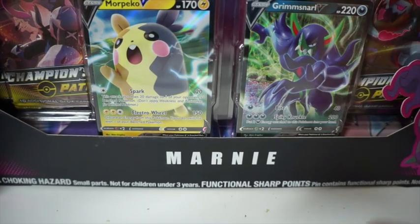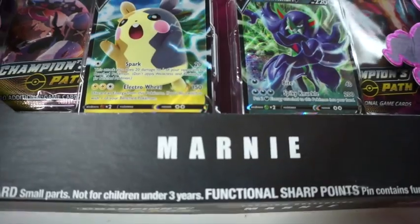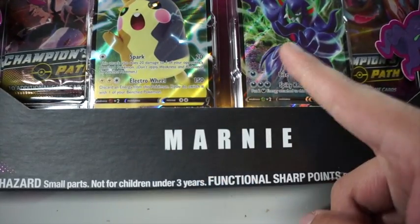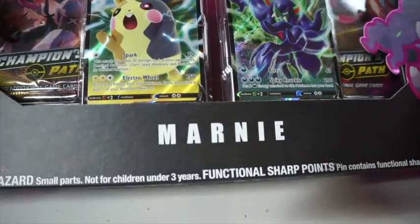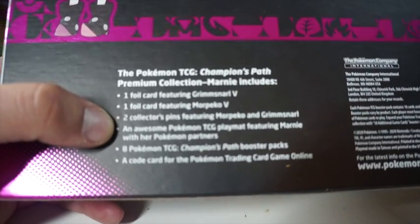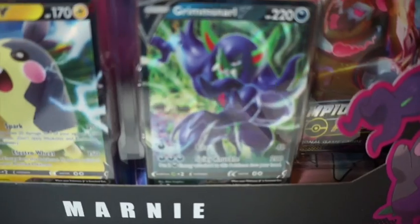Welcome back to Resville Trainer. Today we're opening up a Marnie box from Champions Path, which comes with a Marpeco and a Grimmsnarl V card, eight packs of Champions Path, two promo cards, two collectible pins, an awesome play mat, and a coin. I'm gonna edit this out real quick and open it up.